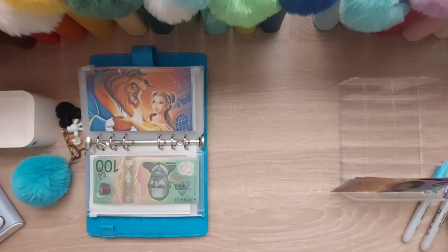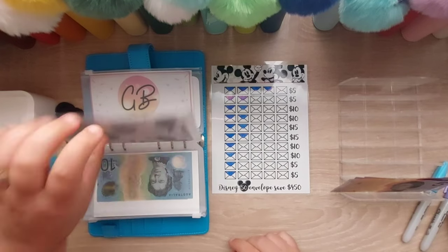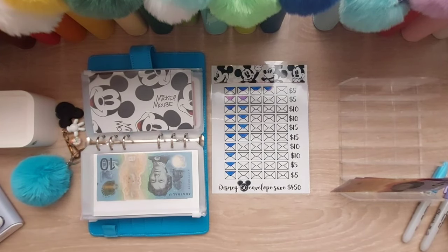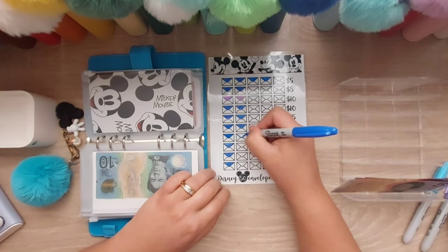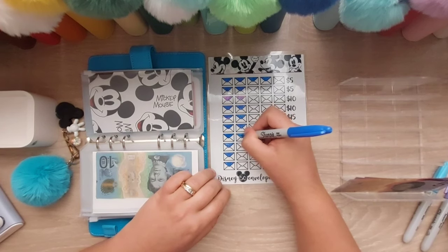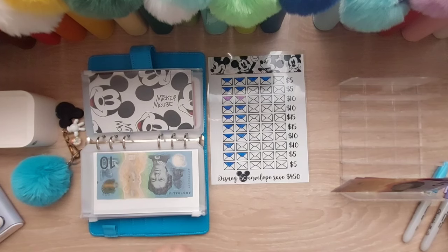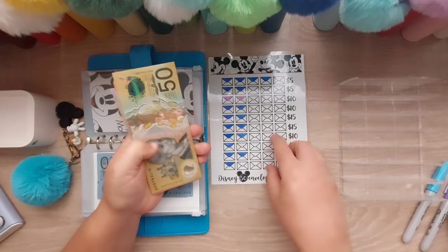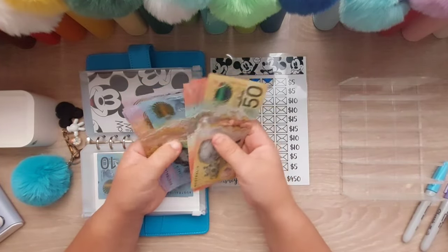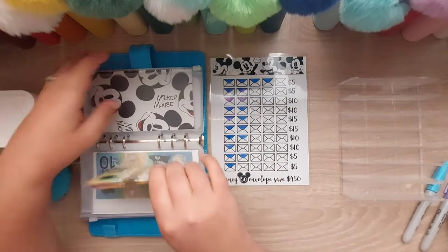Now we can jump into the last one, which is the Mickey Disney 50 Envelope challenge — and that's going to get the last fifteen dollars. Let's do a ten and a five. So the Mickey 50 Envelope challenge now has 50, 70, 90, 110, 120, 130, 140, 150, 160, 175. It's coming along really well too.